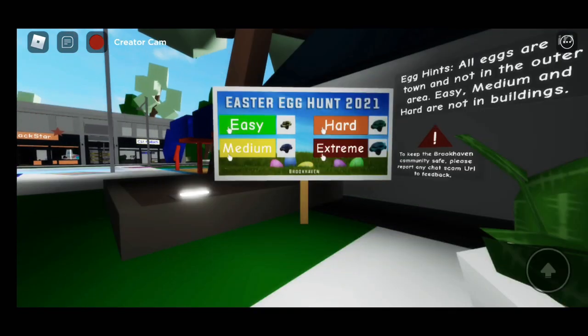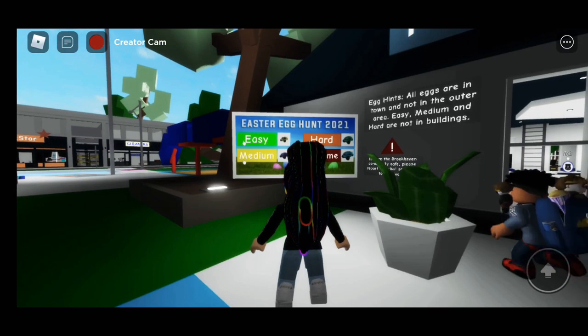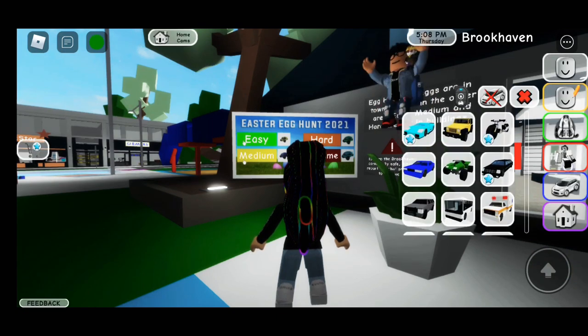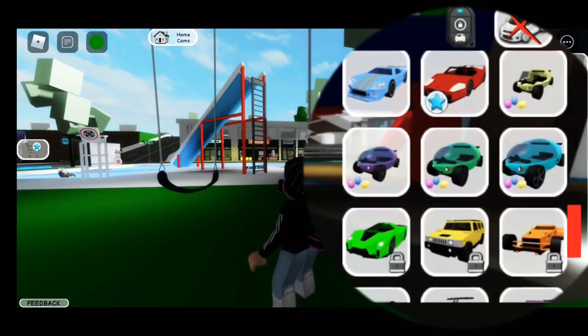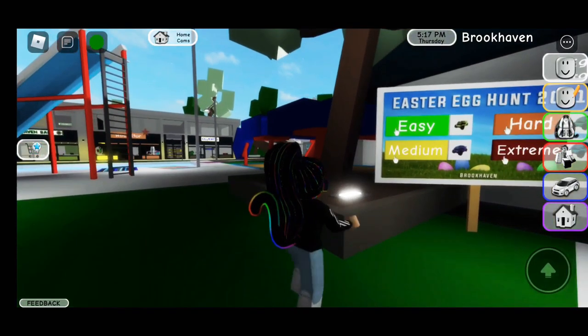So here are the four stages: easy, medium, hard, and extreme. Now let's check the new vehicles they added — they seem to be the same cars but just different sizes. Now let's do an easy hunt to show you guys how the hunt works.